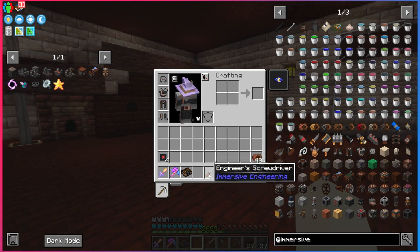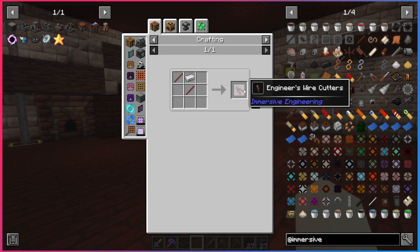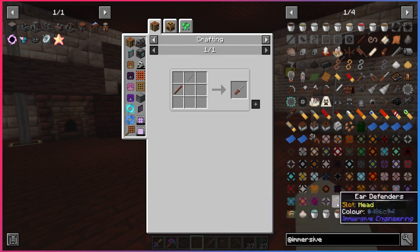The first thing you want to do when you get into this mod is make three tools. First is the engineer's hammer — not hard at all, just some iron, string, and sticks. The second is the engineer's wire cutters, which we're going to be using to make our wires. And the third is the engineer's screwdriver, which is a configuration tool that lets you change the configuration of certain multi-block structures later on.